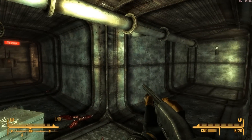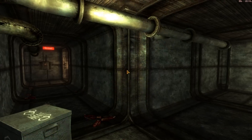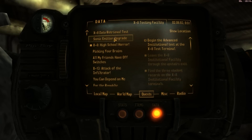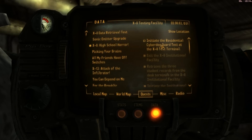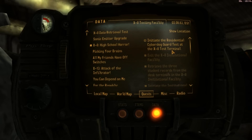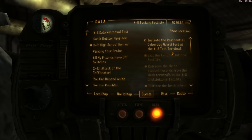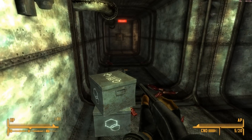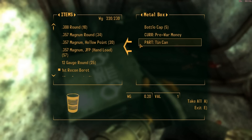Hello everybody, we're in the X2 testing area now. Let's take a look at our quest — initiate the residential cyberdog guard test at the X8 test terminal. I don't know why we have to do that; these quests are kind of stupid and don't make a whole lot of sense, but let's do it anyway.